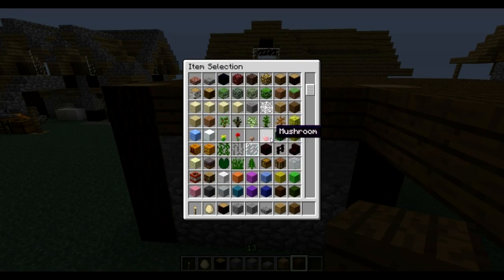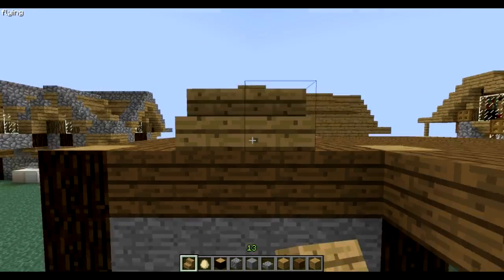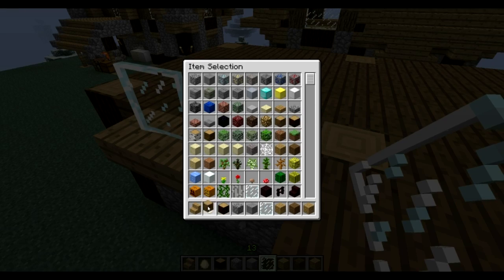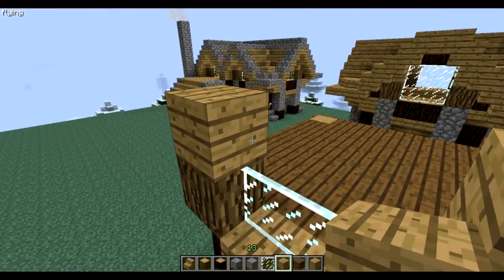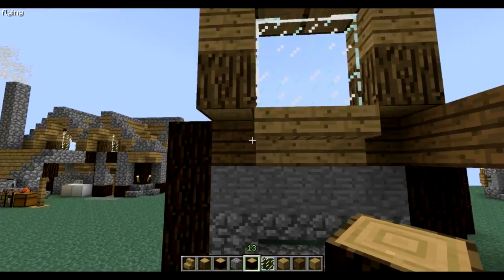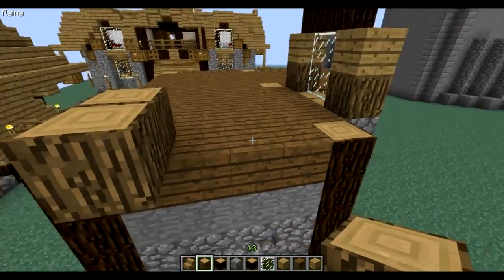Now here's gonna be a window. So now we put the darker woods. Looking at the other window — this is actually different — I am gonna do it like I did there to keep the same style going in the old village, and there we go.